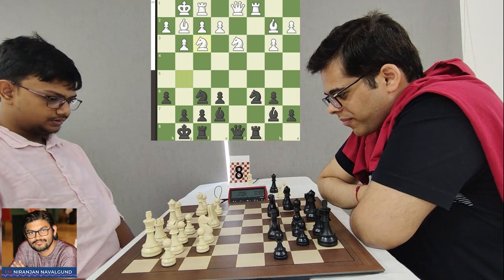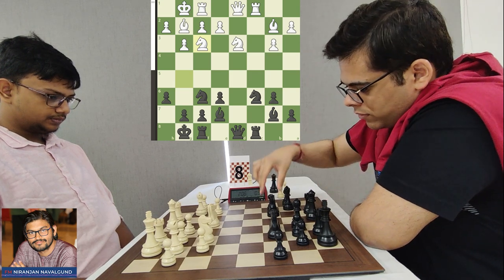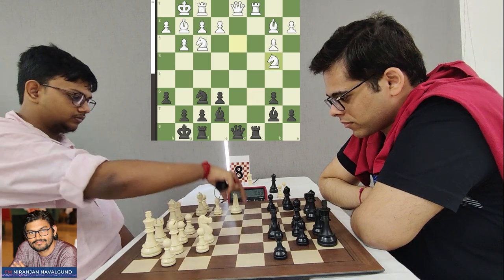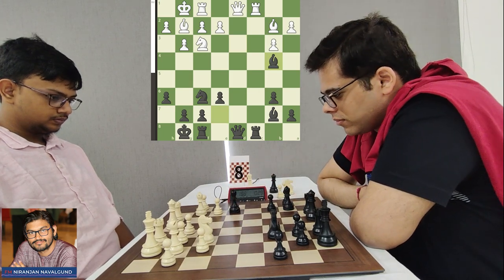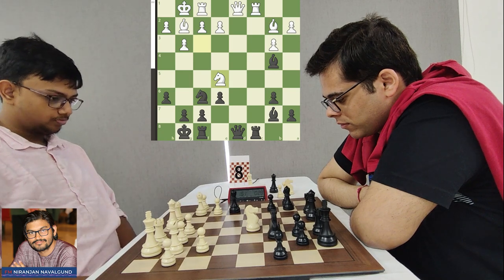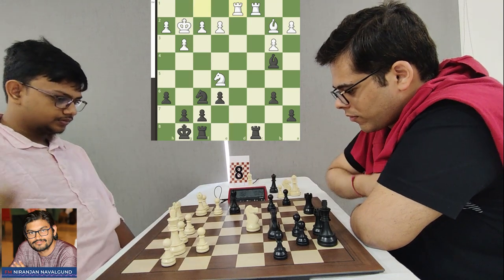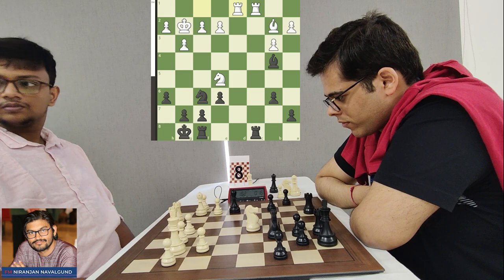Mitrabah puts his Knight to F3, intending Knight Fe5. There is a concept in such symmetrical positions involving the C6 square. Knight B4 — Sahil again offers an exchange — and after Knight takes B4, Bishop takes B4, Mitrabah goes for Knight E5, targeting that vulnerable C6 square. Sahil captures the Bishop on G2 and after King takes G2 he plays Queen takes D1. After Rook FD1, White's two Rooks control the open lines, and Rook D8 followed by Rook C7 is also a threat.